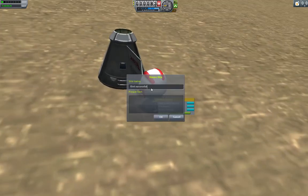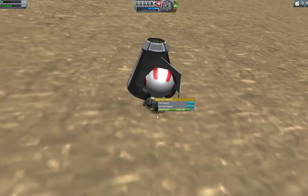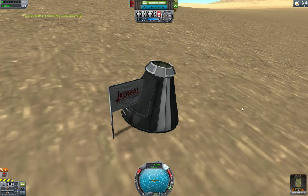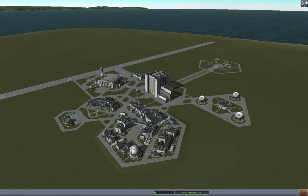First successful orbit. Jebediah, back inside the command module, please. Mouse over up top — Recover Vessel — and we are done. We are working towards a trip to Minmus, one of the moons of Kerbin. We've got a couple more topics to discuss, but for now that's all. Next time we'll talk about fuel ducting and staging.